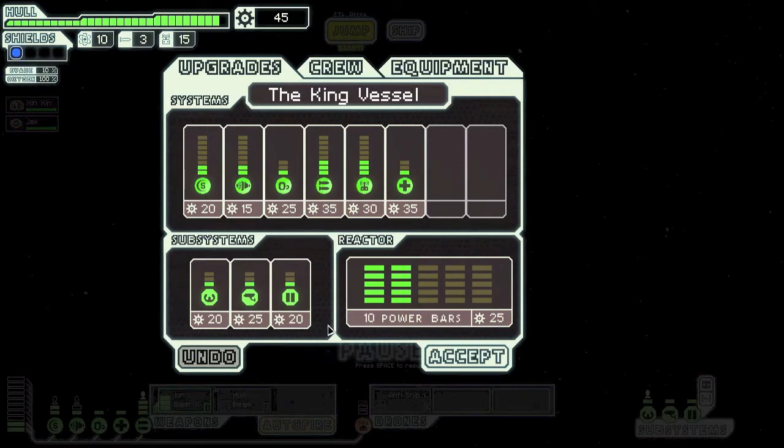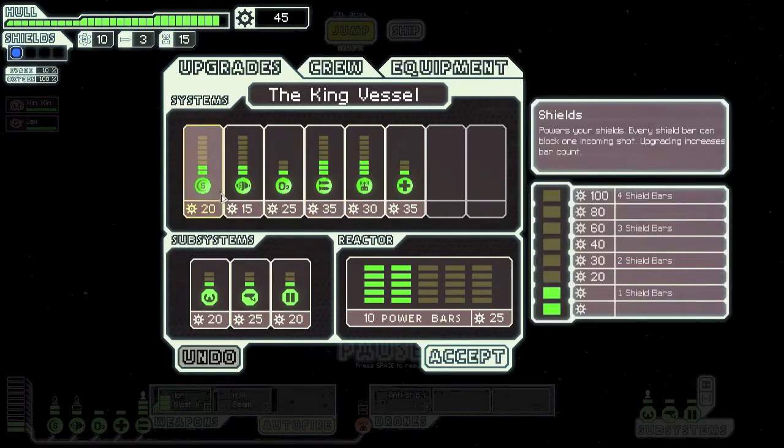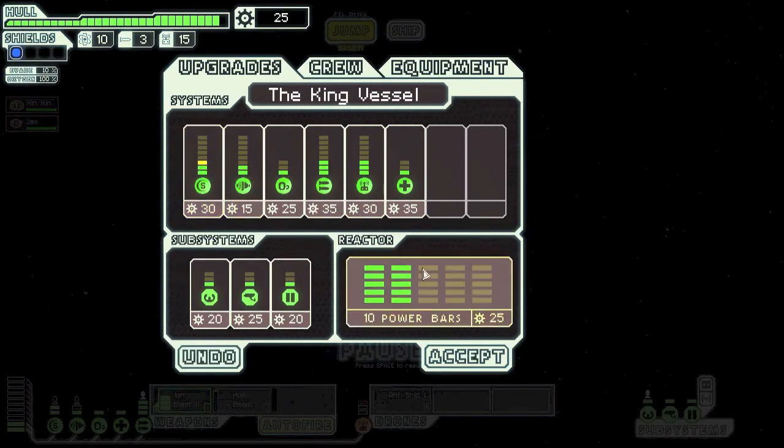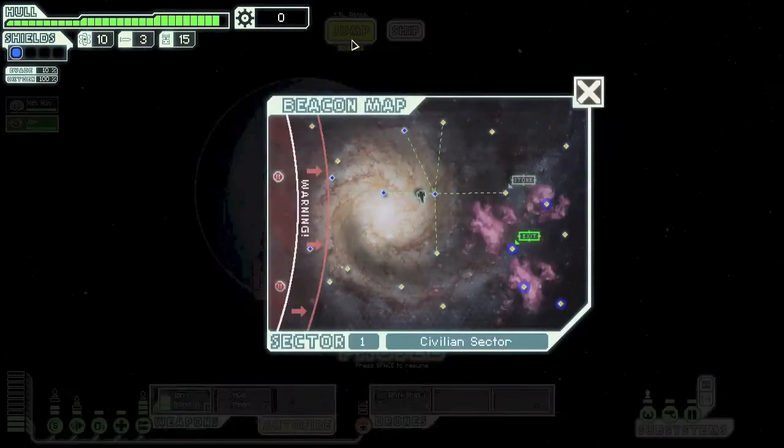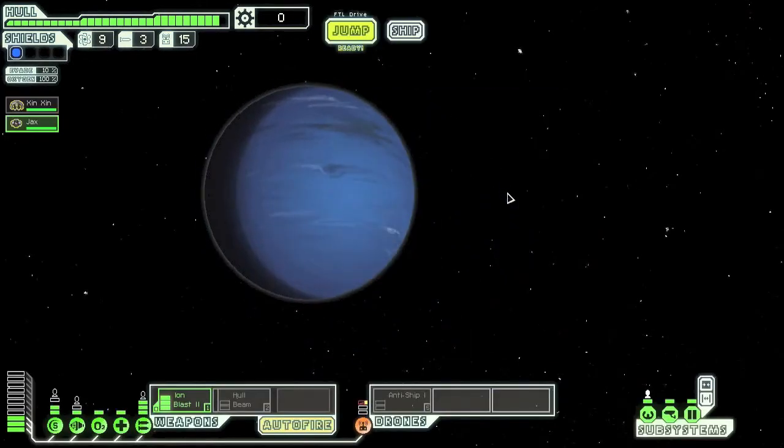We've got a couple of upgrade points — let's probably start on shields and get an extra power bar. Oh, we need a repair. We'll send someone over there. Oh, we have a store — we'll be safe there.